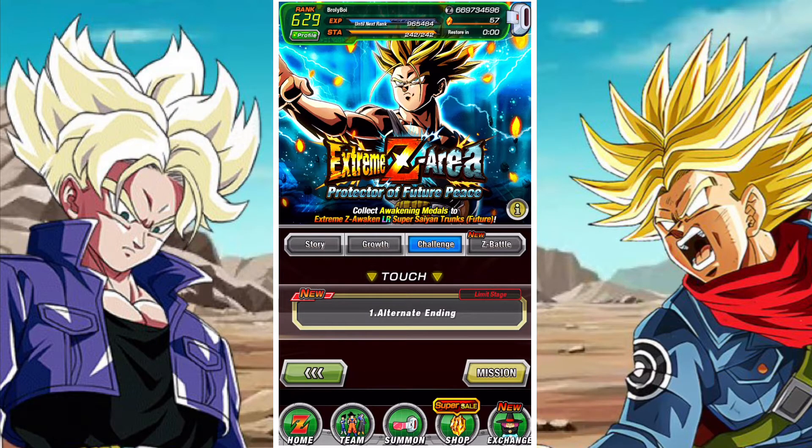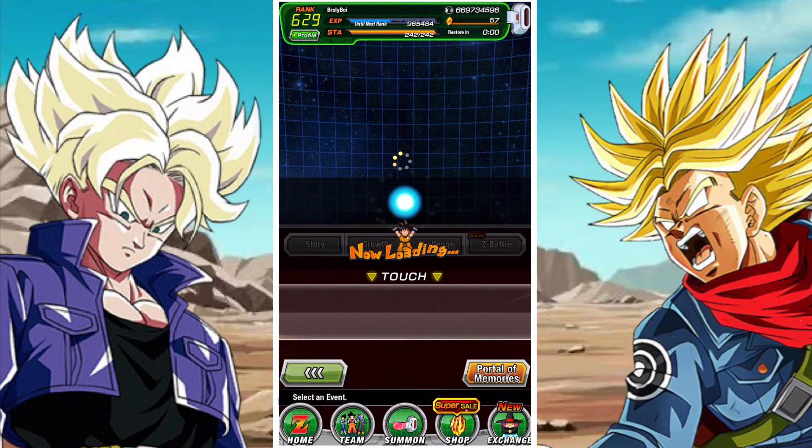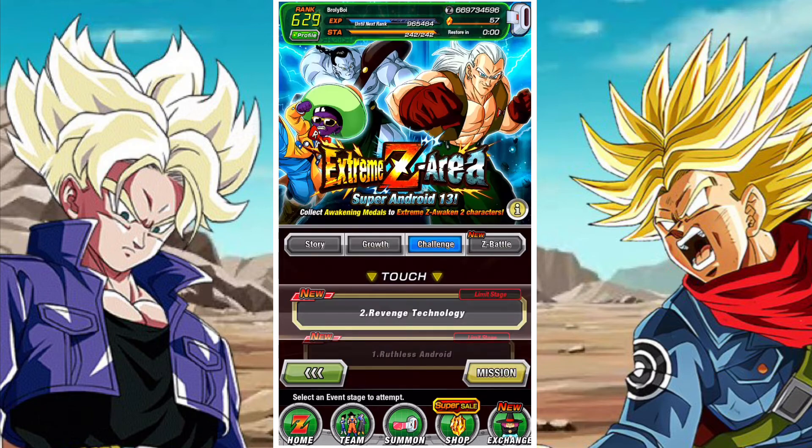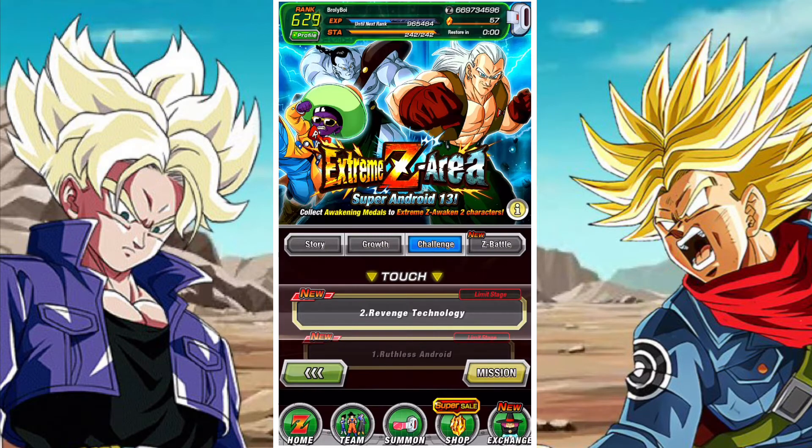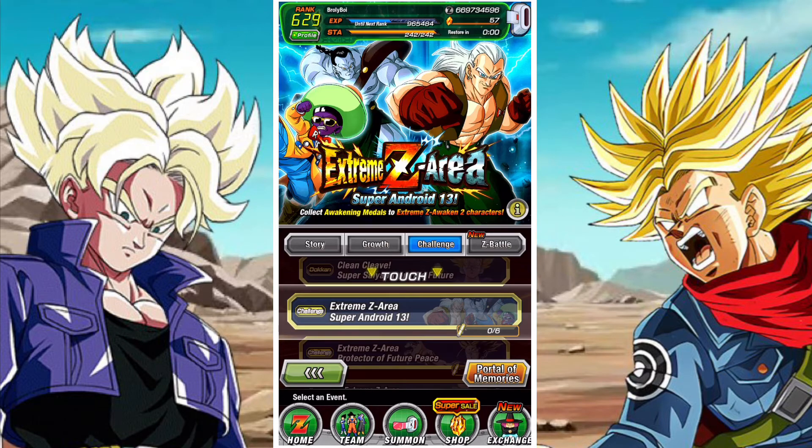So you have the six stones from the first event, plus the seven from the missions here, plus the one stone from the Android 13 area — that's 14 stones there. Then you also have the 15 stones from the actual campaign as well, so you're looking at 29 stones in total.